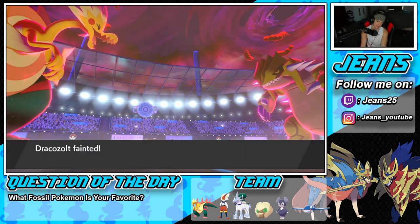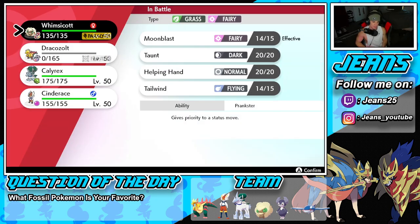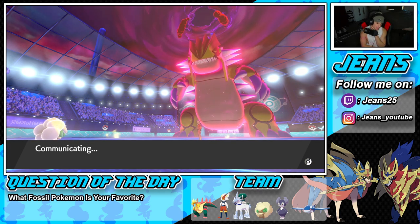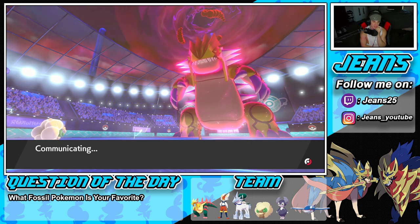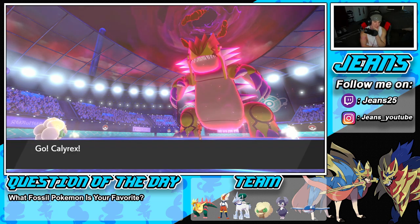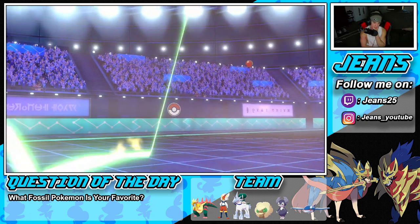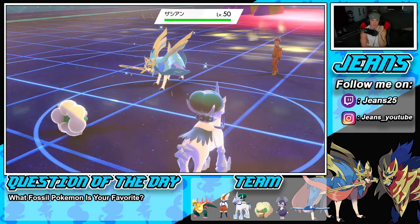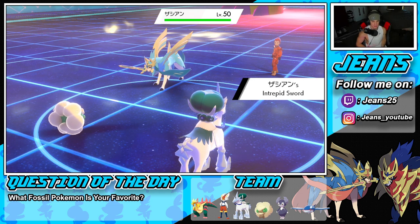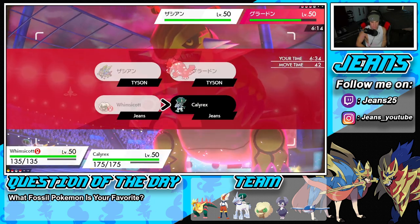Calyrex comes out in the tailwind and I drop a glacial lance for big damage on Groudon. Groudon should eat it, but Zacian also comes out now. I go for a 100% glacial lance on Zacian. Indeedee uses helping hand to boost the shot and make it hit as hard as possible. We have the Babiri Berry which might let us eat up a behemoth blade. Helping hand comes out — clap clap clap — and Calyrex fires glacial lance.